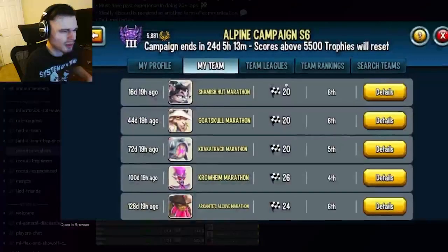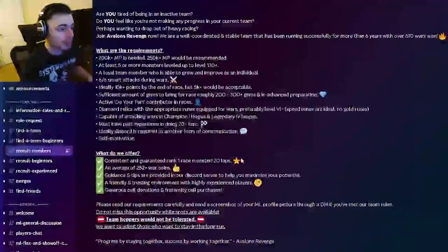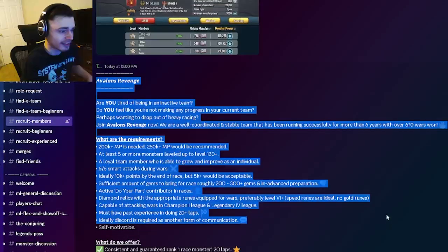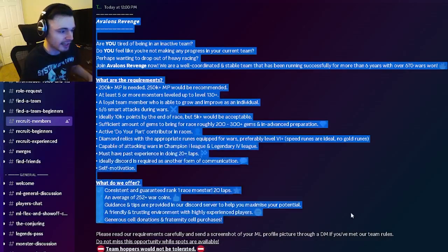Mainly just look at the last race since the other ones are a little too far away to really matter — the whole team could have changed by then. That is pretty much all you need to look for in a team. Basically just look for everything this team has; this team is so perfect.